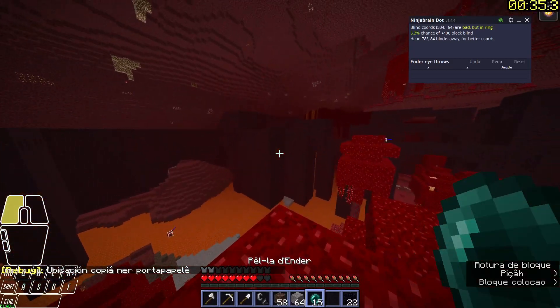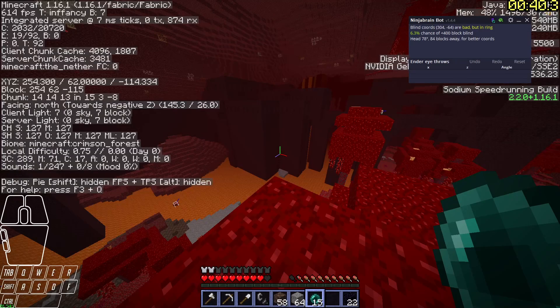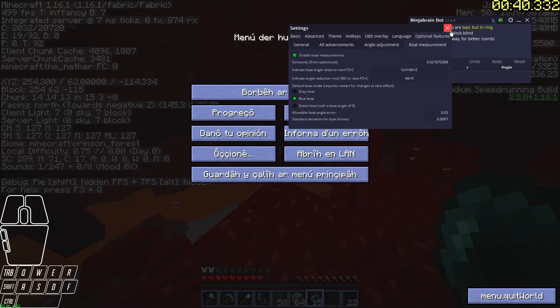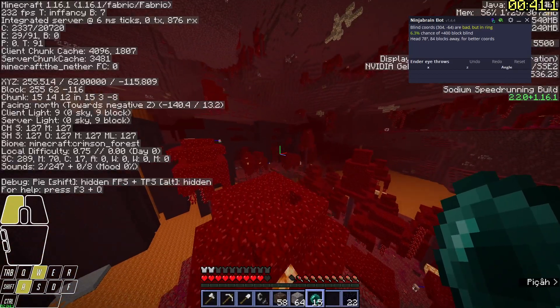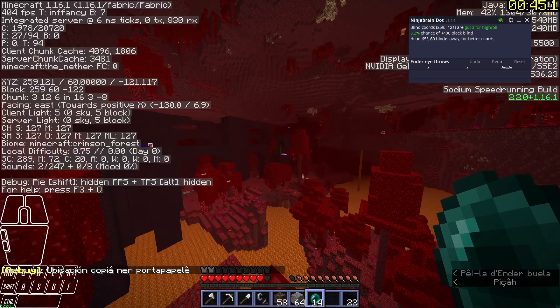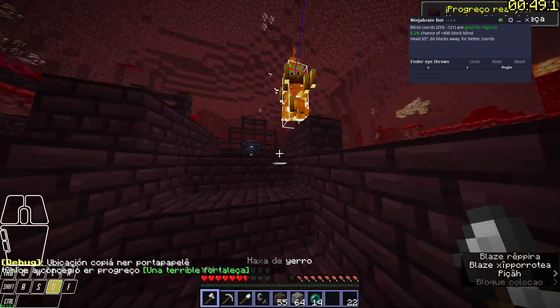Let's say I see the spawner there and I want to change which quadrant I'm looking in. What you can do is press your hotkey to get this little icon. And now when I throw the pearl here, as long as I F3C before it lands and stay in the same angle quadrant, it won't have any error.